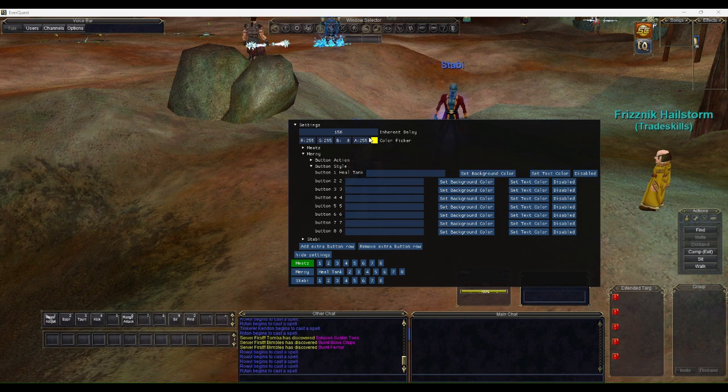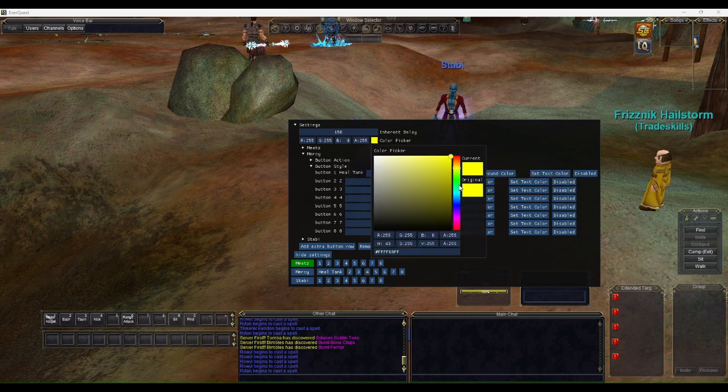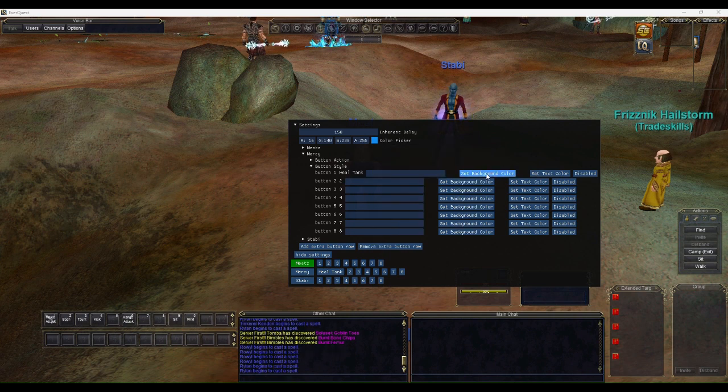I don't like the default color, so I'll go to the main color picker and set it to a healing blue. You can set both the background color and text color. We'll also add a second button called 'Auto Attack' and a third called 'Follow Tank', then disable the remaining buttons so we just have those three.